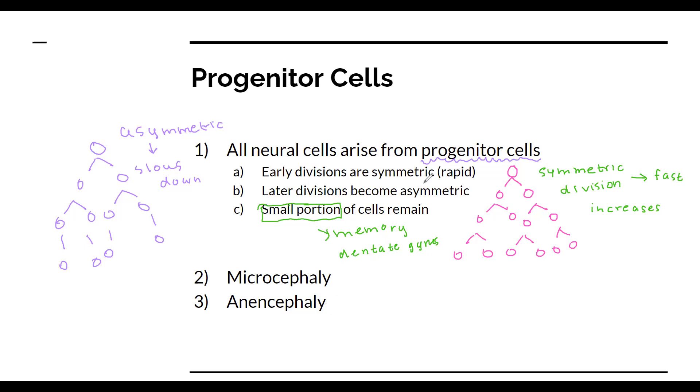So what happens if cell division goes wrong? First, I have to break down two conditions. The first is called microcephaly. 'Micro' means small, and 'encephaly' means head — so the word literally translates to 'small head.' So why do you think this might happen?